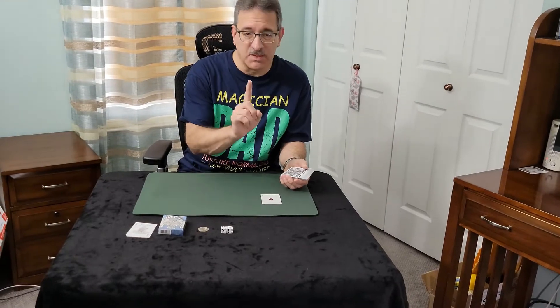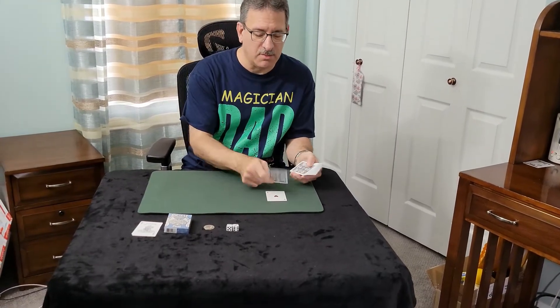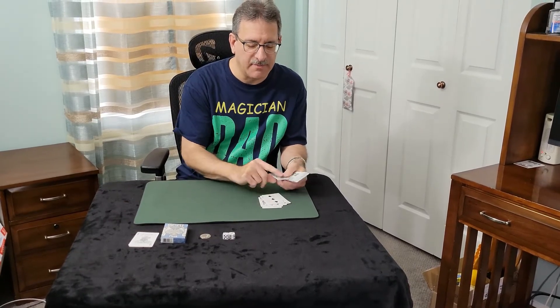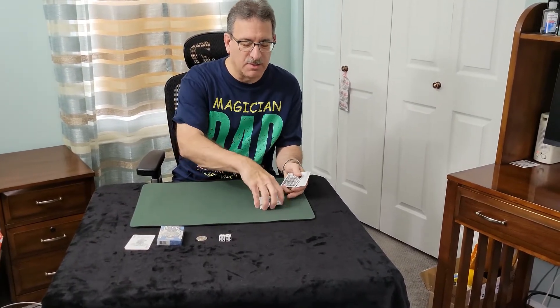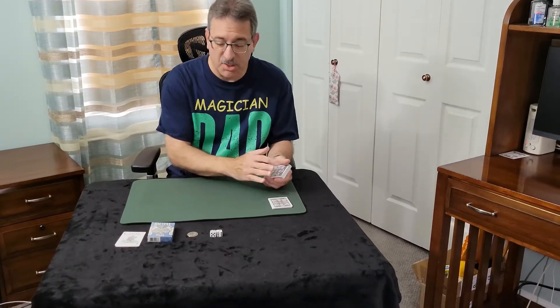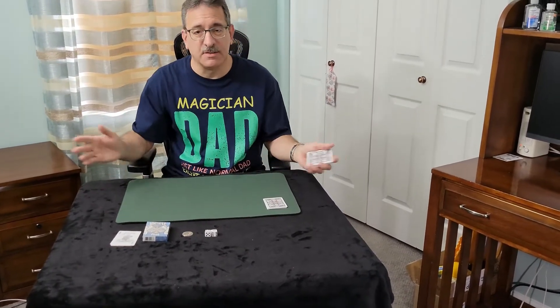So just follow along — the first card is an ace, so that's a one. We go one, two, three, four, five, six, seven, eight, nine, ten, eleven, twelve, thirteen. Turn the pile over — that's pile number one. It could be four piles, six piles, eight piles — it all depends.